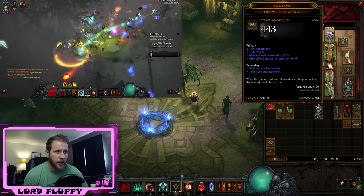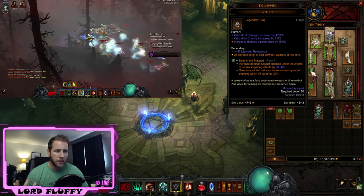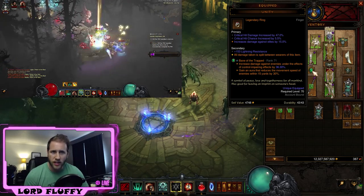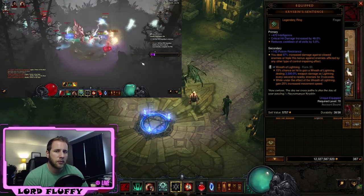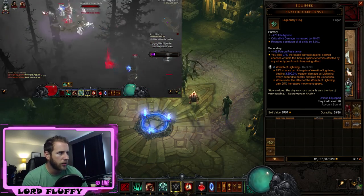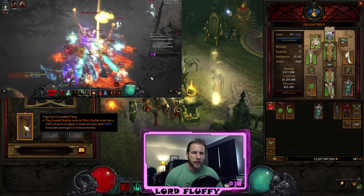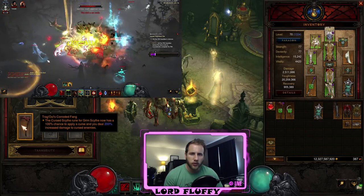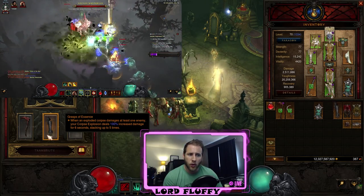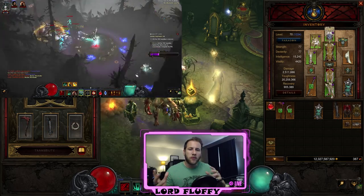For the belt, invite crit damage are the most important stats. If you have the opportunity to roll off attack speed I would go for something like life. For rings we're using Unity and Krysbin's Sentence. On Unity we have crit damage, crit chance, and increased damage against elites — crowd control reduction on the secondary is great. Krysbin's Sentence is really hard to roll well on; ours has int, crit damage, and cooldown reduction. For the cube, whichever one you have rolled better — Ingyam or Trag'Oul's Corroded Fang — you wear and cube the other. The armor slot we're using Grasp of the Essence: 500% increased damage to corpse explosion, absolutely cannot swap it out. For the jewelry slot we're using Wisdom of Kalan.